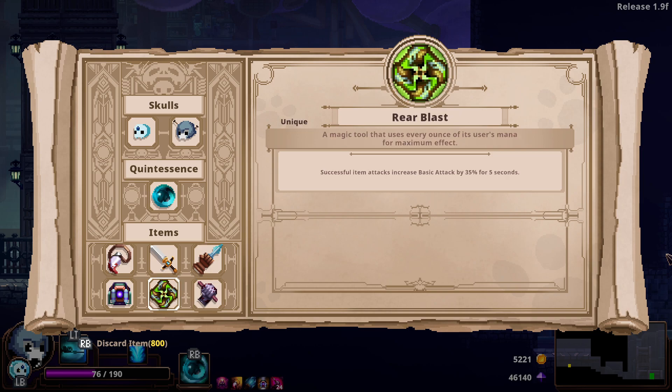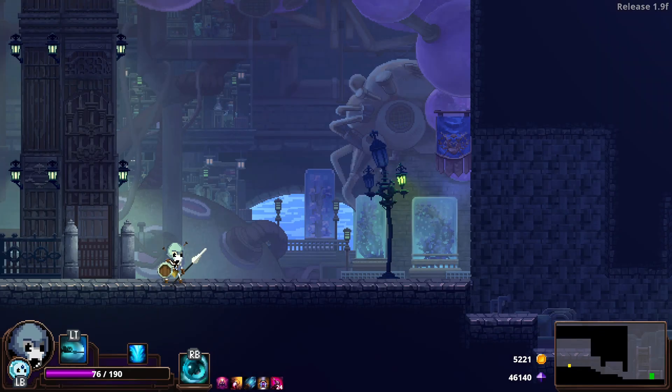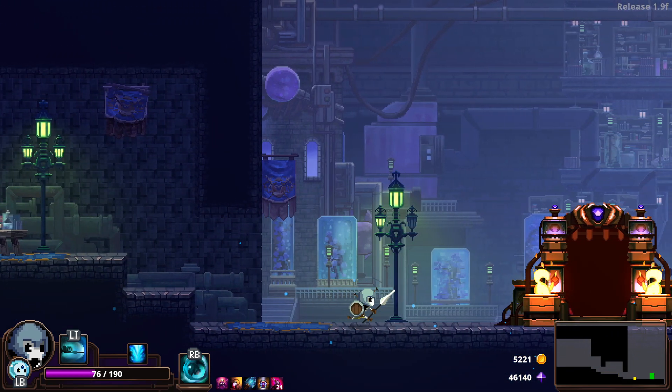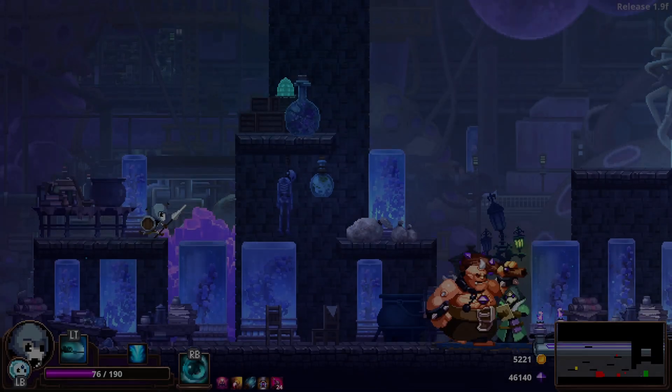Rear blast — item attacks increase basic attack by 35% for five seconds. And Broken Mana Engine: you dash and it drops a little bomb. It works pretty well with rear blast.